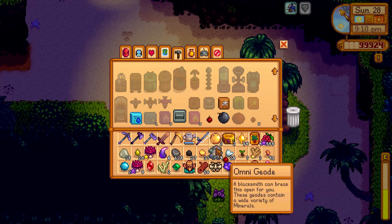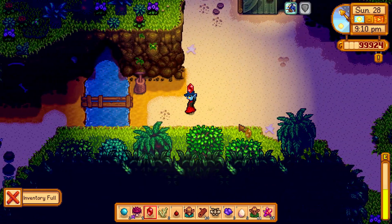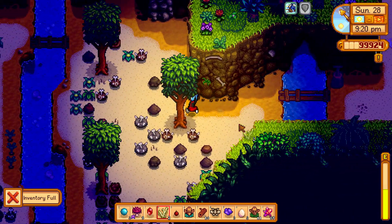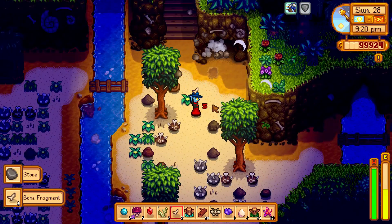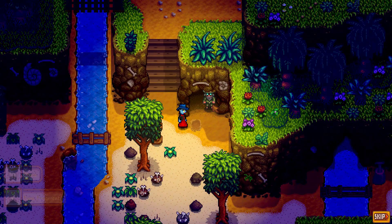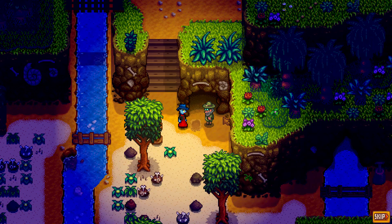Do you need to find Professor Snail? Don't worry, in this video I will show you what to do. You go over the bridge and then you put a bomb to blow up the rock in front of the cave, and there is Professor Snail. He will appear as a question mark, but later on he becomes Snail.